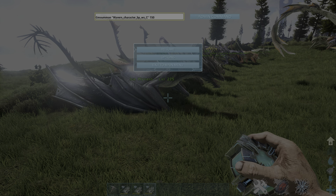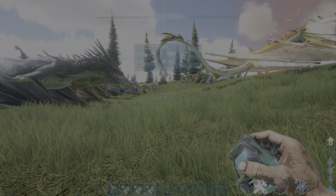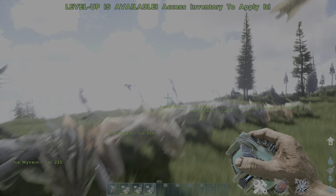For the ice wyvern it's a bit complicated. Just after the first set of quotation marks, type: Ragnarok_Wyvern_Override_Ice_C, then end quotation marks and the level you want. So the full command is: GMSummon space quotation marks Ragnarok_Wyvern_Override_Ice_C, then the level. They're not spawning for me because I've already spawned them all in.